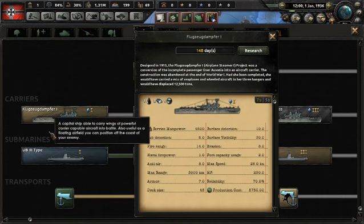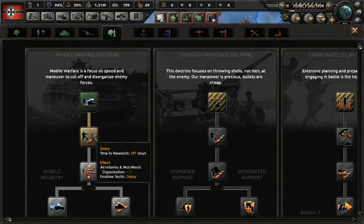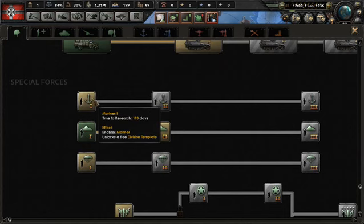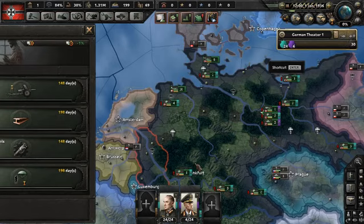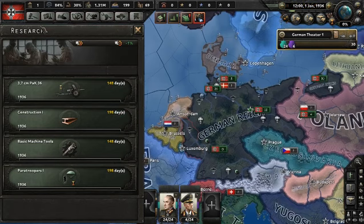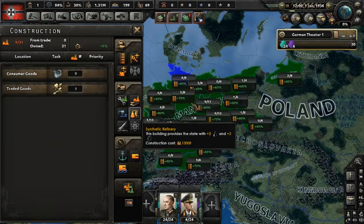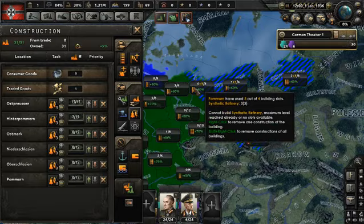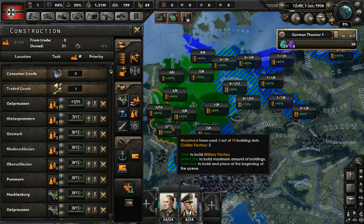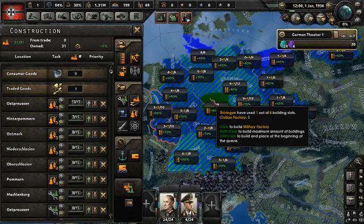We're not going to do the aircraft carrier because naval bombers from land are more effective in my opinion than striking from the ocean — you can waste manpower on carriers and they can get sunk almost immediately. The second thing we're going to do is research paratroopers. We have 31 factories available, and I like to set up a couple of resource scanning areas first, then fill the rest with military production, so I can have a frontal push on resources when the game starts.